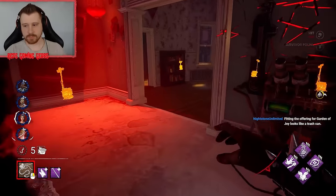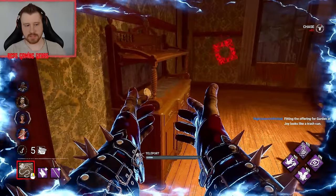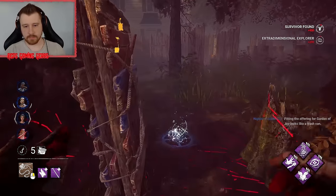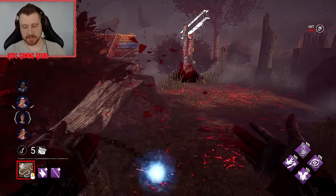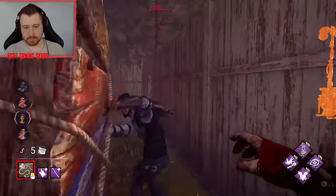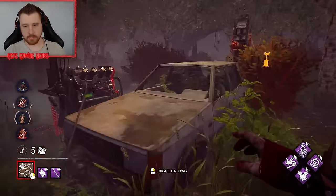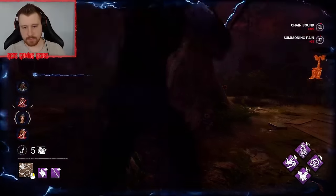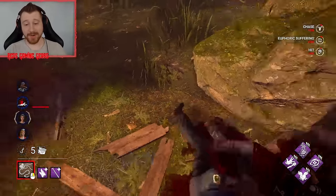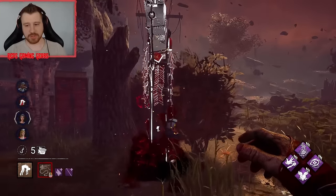Hi — I'll take it. I came. I'll take that key. I was thinking dead hard, so I didn't swing. He came back for the pallet. Oh my God, that Scourge Hook is so bad. Two of our Scourge hooks are actually in bad places. Oh well. The one survivor healed up.